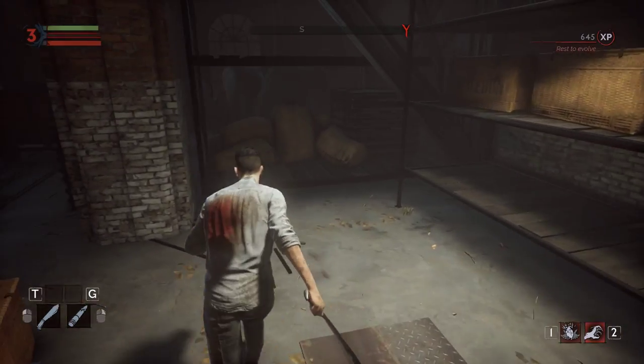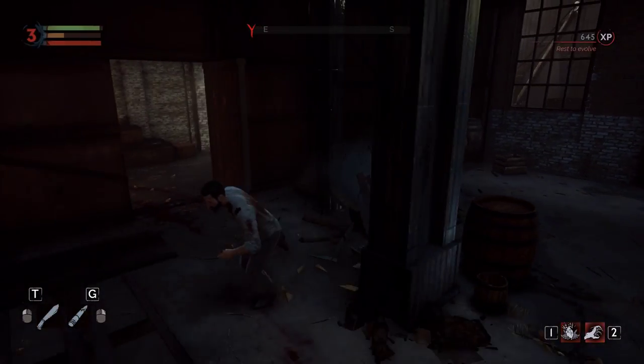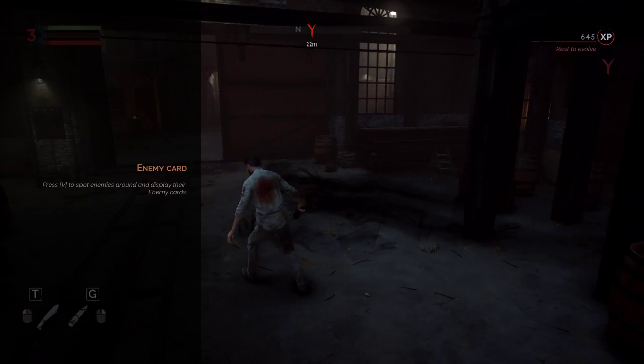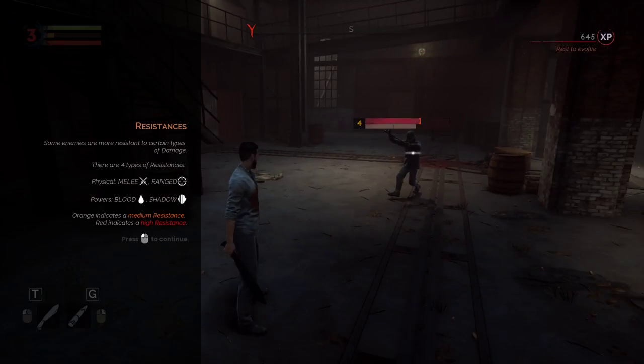Don't punch me. You stay here, okay. I should get into the enemy card system — press V to spot enemies around and display their enemy cards. Some enemies are more resistant to certain types of damage. There are four types of resistances: melee, ranged, blood, and shadow. Orange indicates medium resistance and red is high.